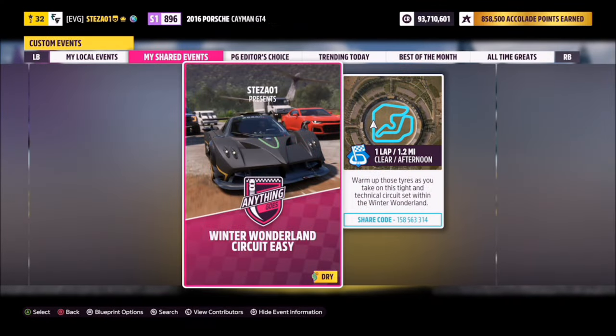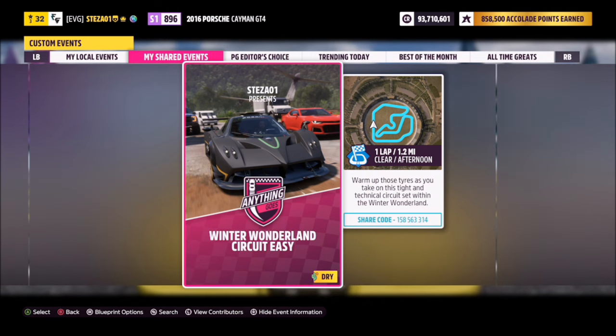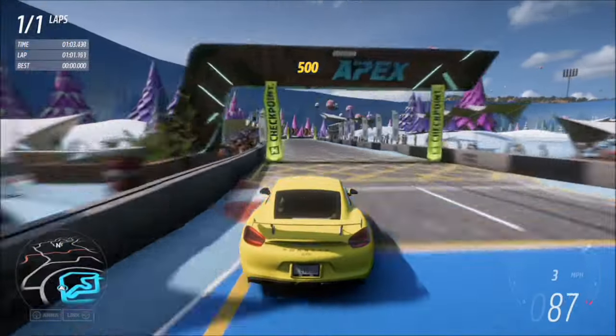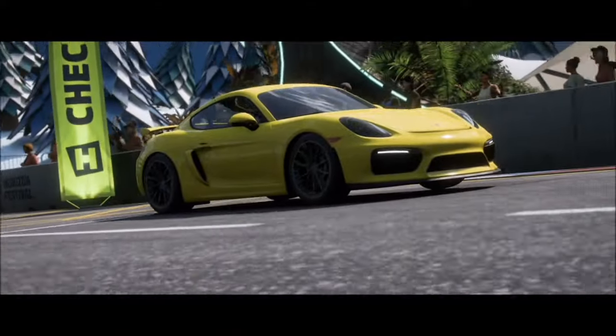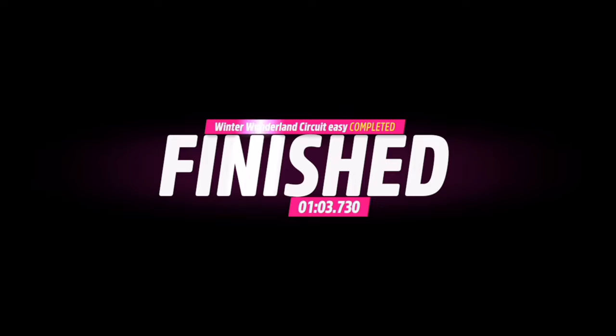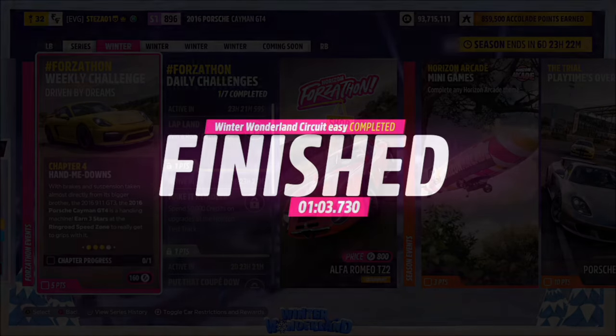I've also created a race for you guys to use — the share code is there on screen. It's one lap with no AI driver cars, so you're obviously guaranteed a win. It should take just over a minute to complete depending on how tuned your Porsche is, but because there are no AI drivers and it's one lap, it's super quick and easy to complete. That's the second challenge done.